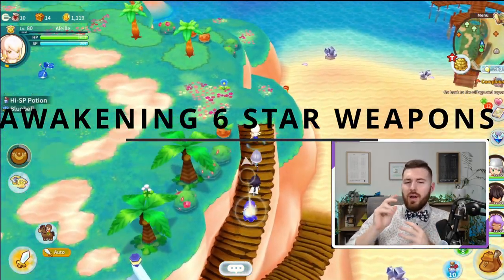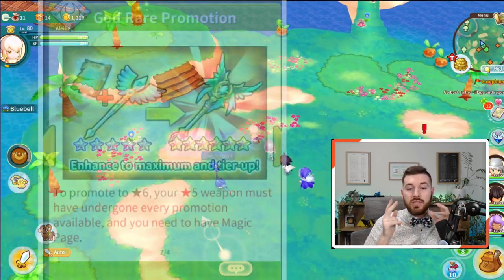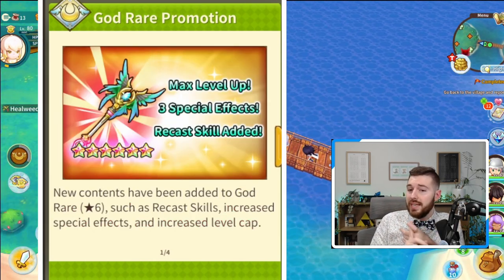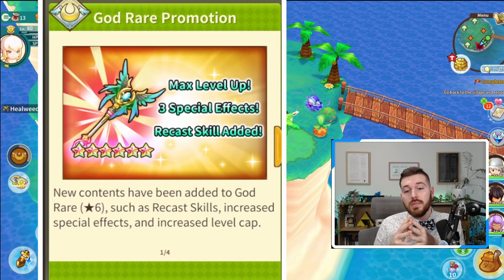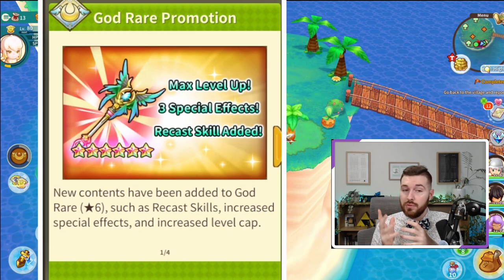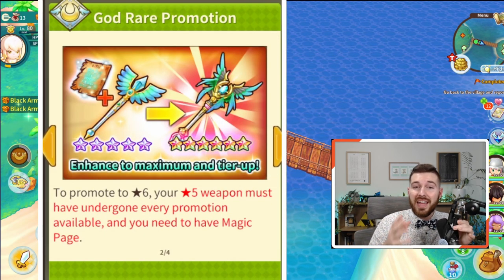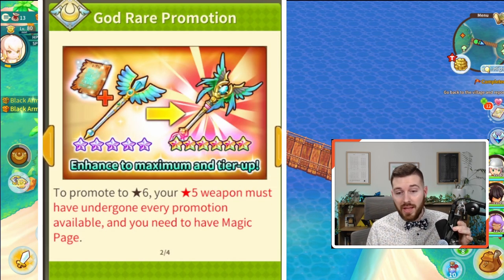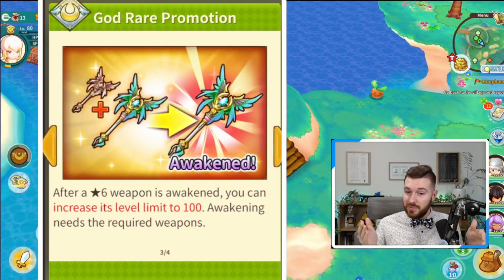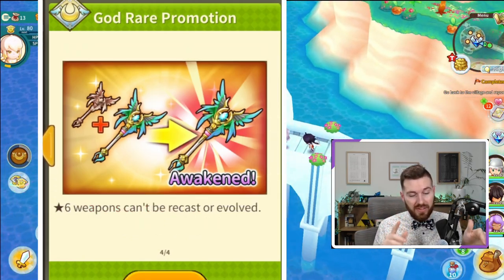So let's talk about awakening a 6-star weapon. Once the weapon has been promoted into a 6-star, the weapon will reset to basic level and you will get a new skill, and the recast level cap is now level 20. Doing this cancels the requirement from the synergy board as you're unable to evolve the weapon anymore, and the awakening stage is reset down to 0. But you gain a higher attack power.